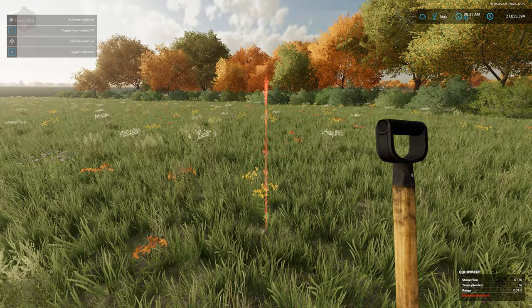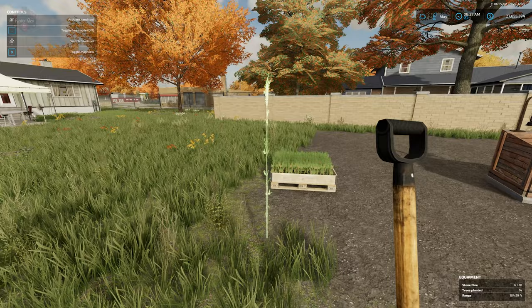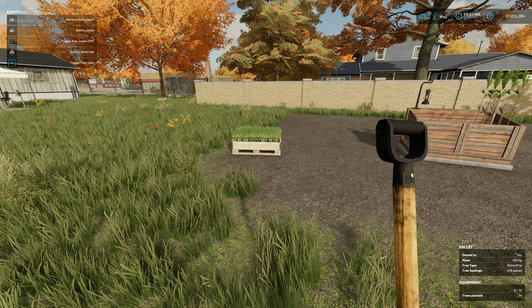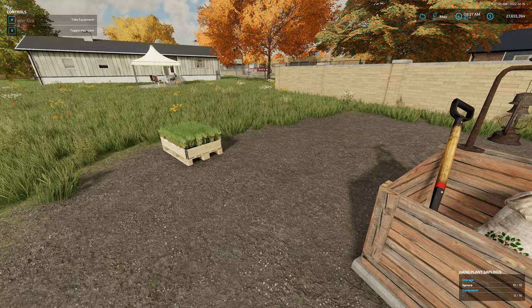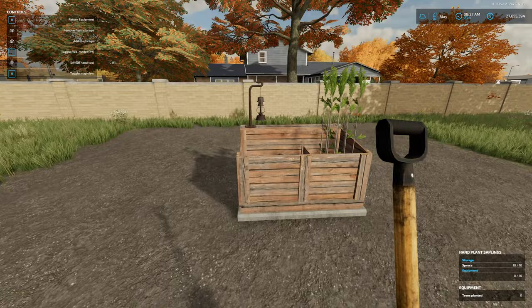Once we're done, since storage is in use, we can put these back in our pallet by walking up to our pallet, positioning ourselves, then left click 'add to pallet.' We've now emptied our storage, and we can put it back in the crate.